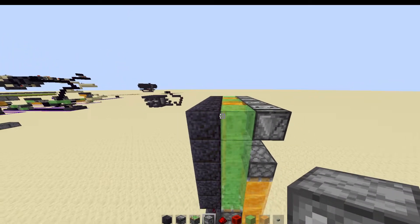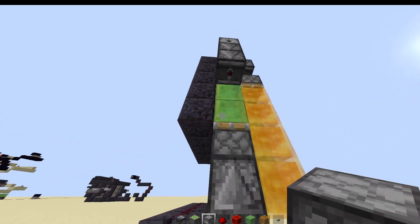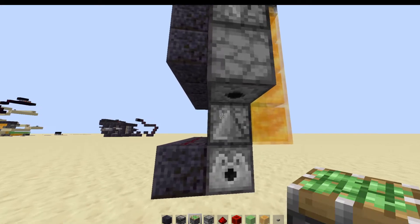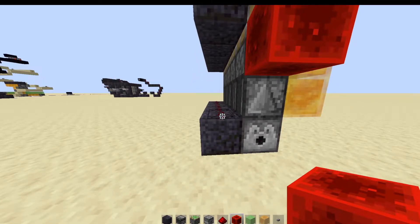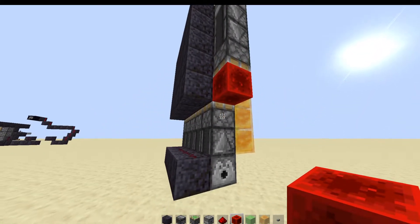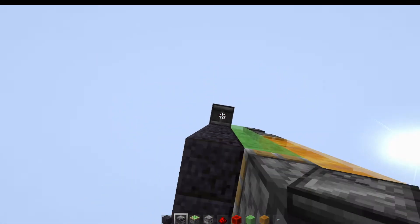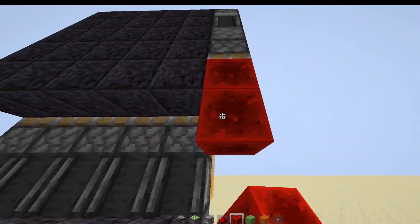Place a dispenser here, then two observers like that, then one observer again, one more. Now I want a redstone block which is going to activate it. This special piece needs to be here, then an observer there, and then a sticky piston — a rest-on block — so that when it goes down it's going to activate it.